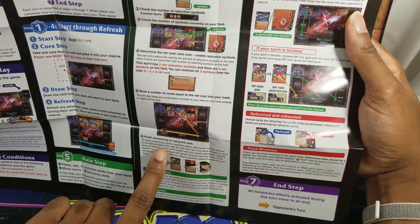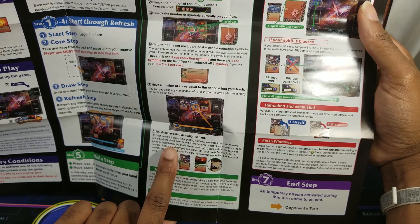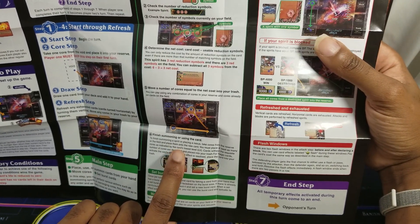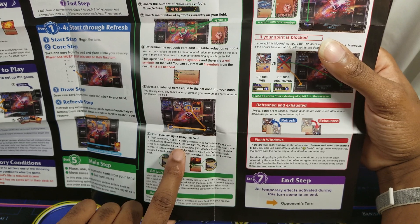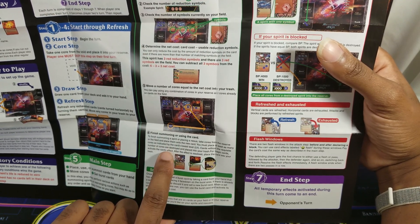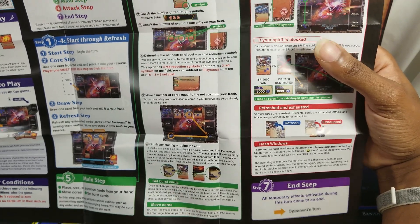To finish summoning a spirit or placing a nexus, take cores from the reserve or the field and place them onto the new cards. You can use cores that are on already-alive things on the field to pay for new stuff. You must place as many cores as indicated by the card's lowest level — cards without the requisite number of cores are destroyed and placed in your trash.